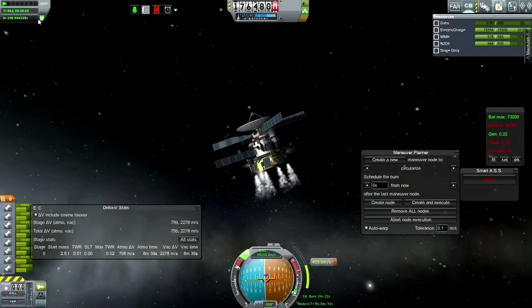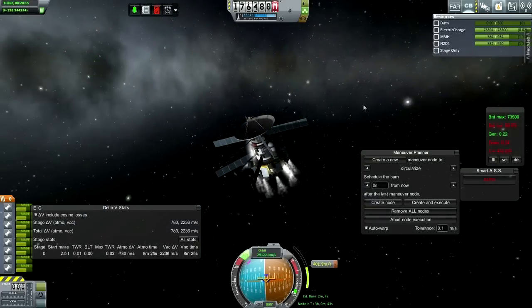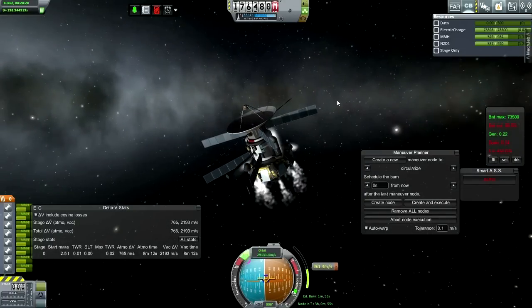The long and short of it is: unless somebody can tell me how to get Flight Computer to point to the Maneuver Node properly - and of course it's likely to be something I'm doing wrong - but unless I can figure that out, I'm going to have to disable Signal Delay after this mission. Actually, I don't know if I can even land on Phobos with that problem. We'll see. I think we're short on fuel now as far as landing on Phobos is concerned.